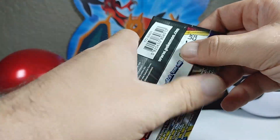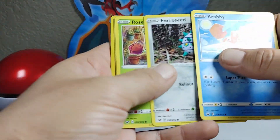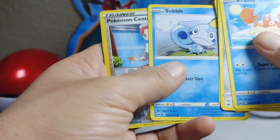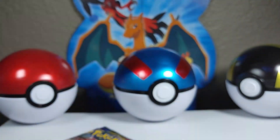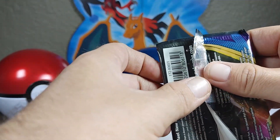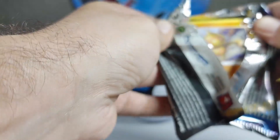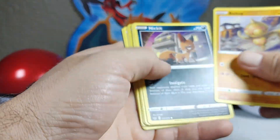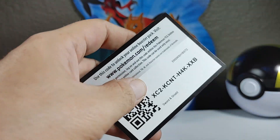A couple of base Sword and Shield packs here — some nice full art cards to pull. Roselia, Roselia, Rhyhorn, Sobble, Pokemon Center, Lady — that would be a nice full art too. There's the code card. Last pack with Snorlax on it — don't forget to leave a like, subscribe, and share the video. Boltoy, Nickit, Vulpix, Hoot-Hoot, Goldeen, and Raichu non-holographic. Dugtrio, Manatee, Quick Ball, and there's the code card.